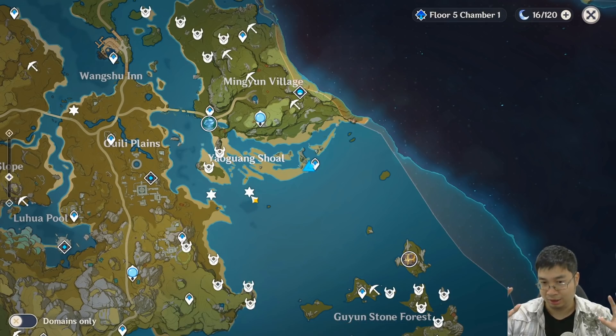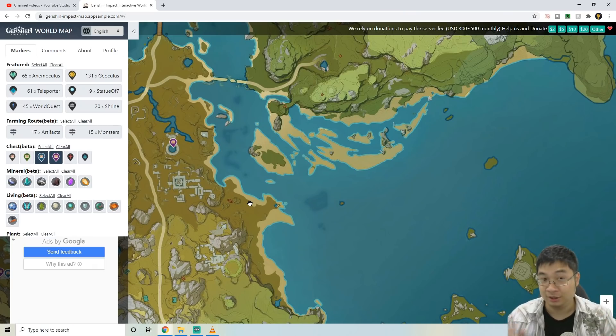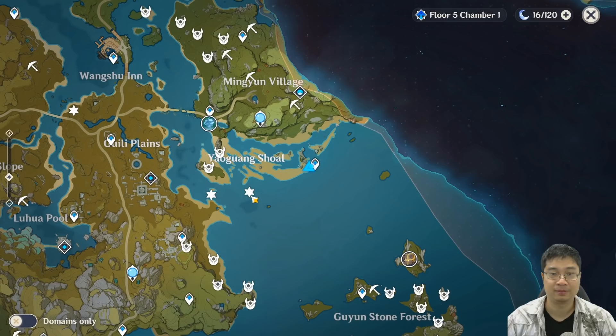Those two stars are the location of the puzzles to be solved. Before we get into the replays, this is not indicated on the interactive map. I have found other chests that are also not on the interactive map, but I feel like those two are likely to not be found by people. Also, before we start our journey to the puzzles, make sure you have the Geo Traveller, Shaolin, and also Barbara ready to be swapped in for those puzzles.